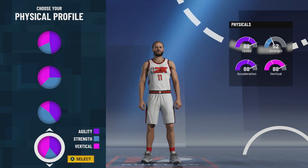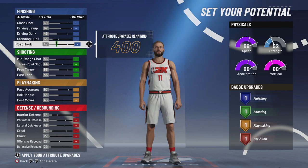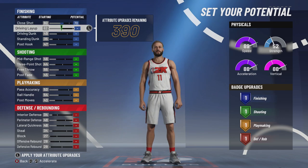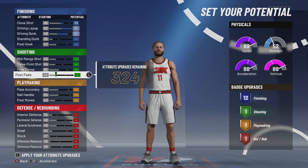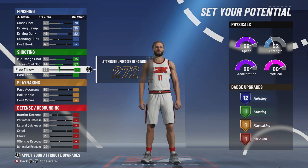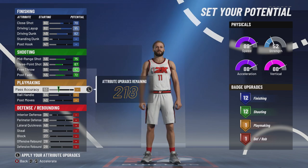There's 89 speed, 88 acceleration — not good enough for Westbrook, but wait till you see how I finesse this. And 88 vert; you want that vertical because Westbrook is one of the most athletic players in NBA history. Close shot we're going to move up to a 70. Driving layup all the way up, driving dunk all the way up — those are Westbrook's strengths. Mid-range shot at 67 is just right. Free throw all the way up, and post-fade to 72. That's all you need for the 12 shooting badges, which is good enough not only for a Westbrook build, but you want to get as many shooting badges as possible.